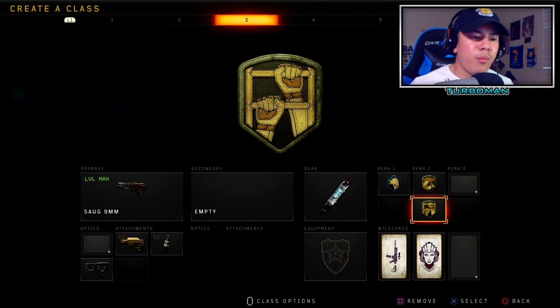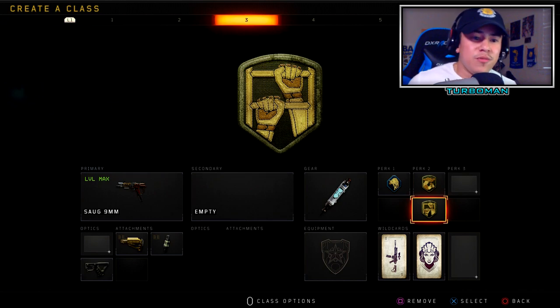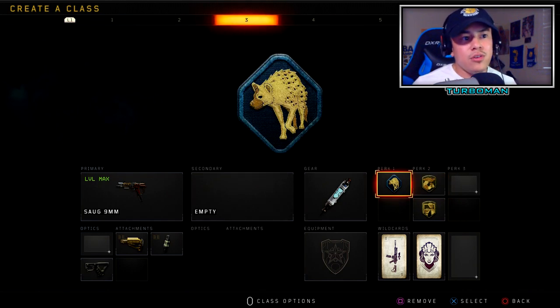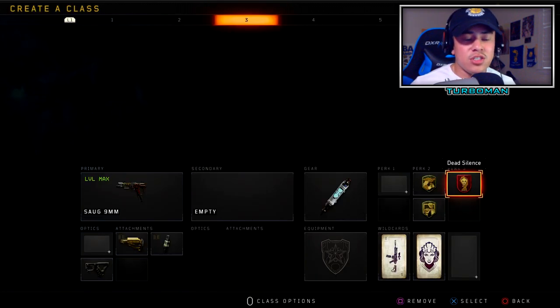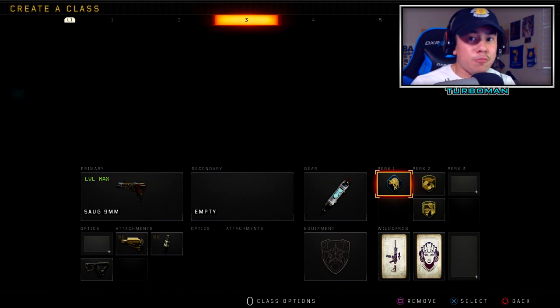Gung-ho and dexterity — dexterity so we can slide around corners faster or get away from enemies. Playing aggressive means we'll be going up against multiple enemies at once since we're going off instinct, not being methodical. If you don't want scavenger, swap it for dead silence and use the crash specialist. But I purposely used the ruin specialist so I can zipline fast — whether getting to or away from enemies — and combo that with the grav slam, which helps in really tight situations.